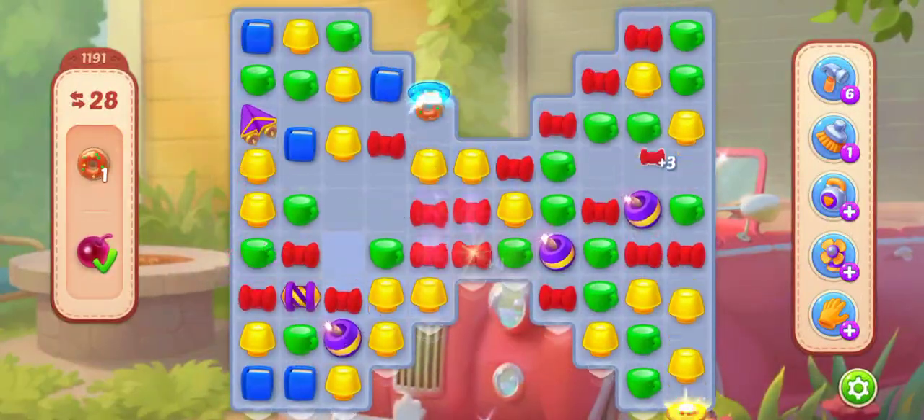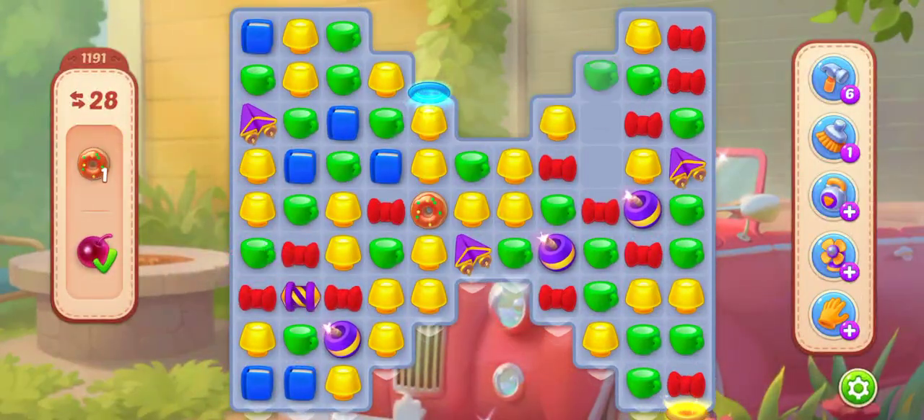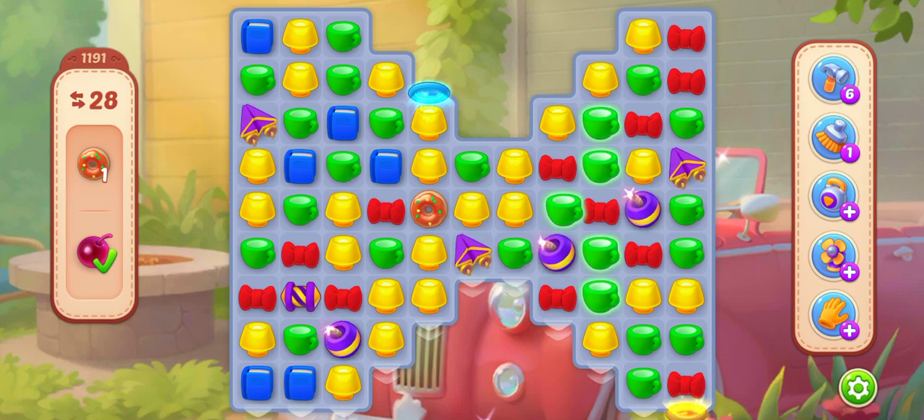Then you will be able to complete the target very easily. All the targets are completed within one move using the rainbow and kite combination, and now only one donut is left to collect.